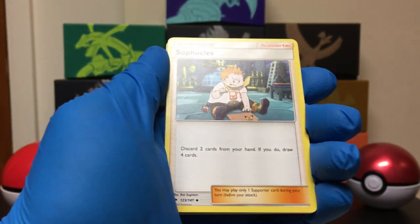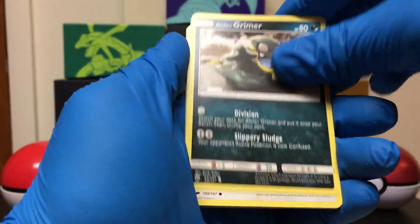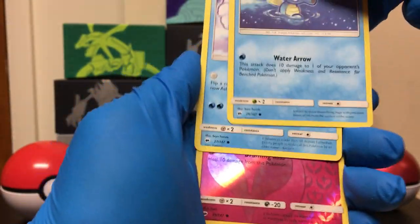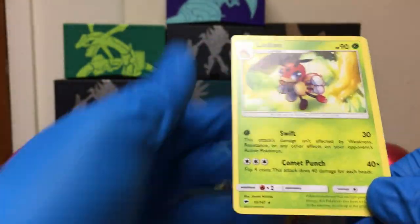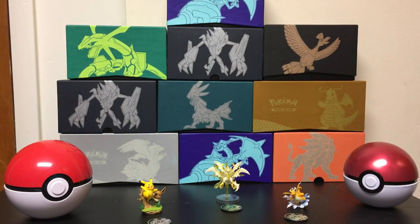Bodybuilding Dumbbells, Riolu, Alolan Grimer, Noibat, Horsea, Alolan Vulpix, a Reverse Ralts. And the Rare is a non-holographic Ledian. So definitely had a decent amount of GX pulls tonight — that was really good. Thank you guys so much for watching. Don't forget to like, share, and subscribe to my channel, Pepper31. I appreciate it and I will see you all next time.